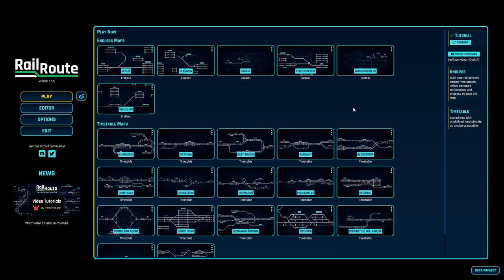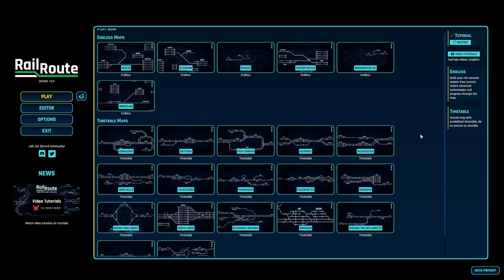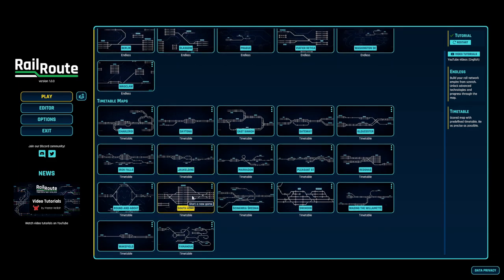I've played the tutorial so I've got an idea of what we can do. There are two key modes: one being endless, where you can create the track yourself - if you don't like how it's set up in real life you can build it as you please and put signals where you want. Then you've got timetable mode, where the track is set up as true to life as possible and you control the traffic based on a set timetable.